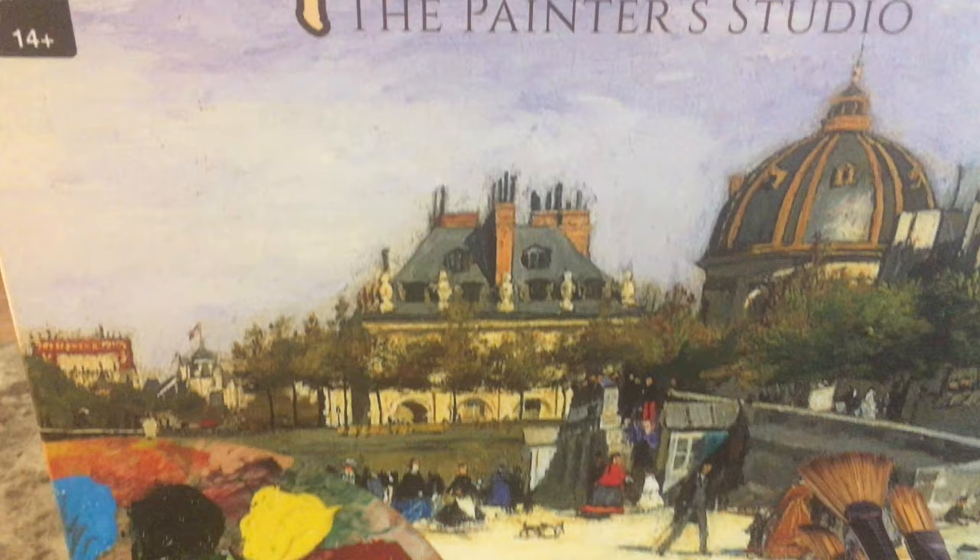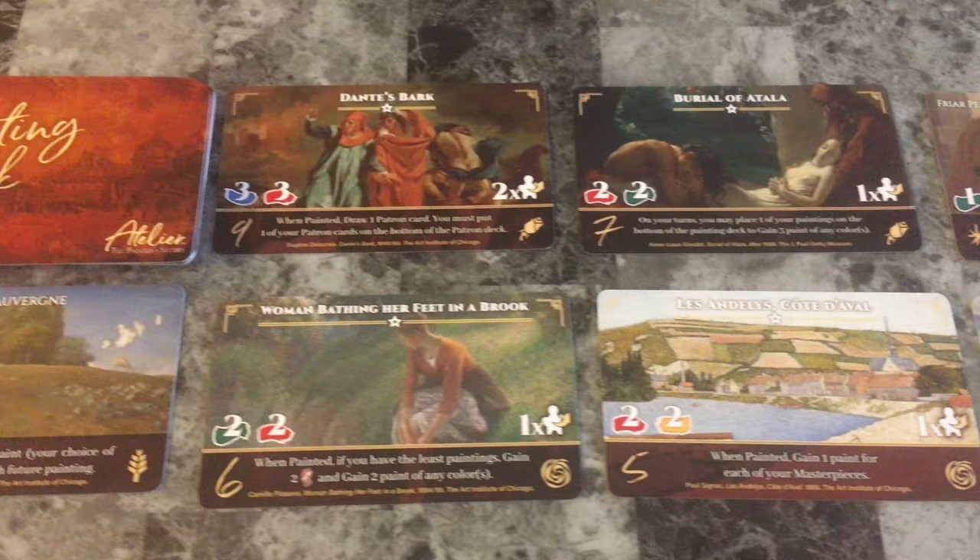Hey everyone, it's Board Game Brody here with Atelier, the Painter's Studio by AEG Games. Atelier actually means workshop in English. This is a dice and worker placement game in the gateway games category for two to four players and plays in 30 to 45 minutes.